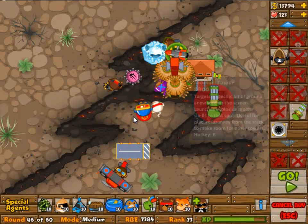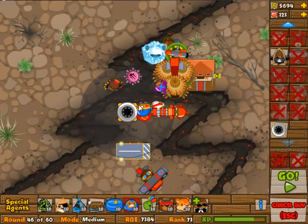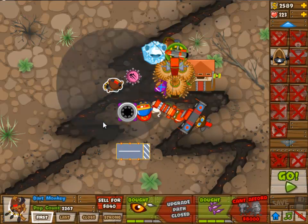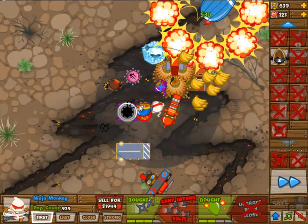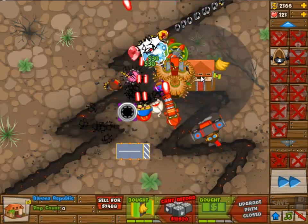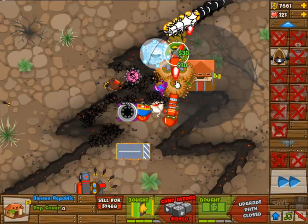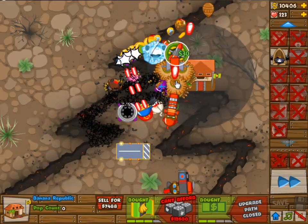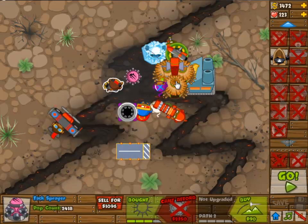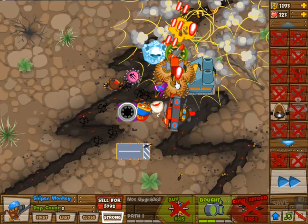We have a 3-2 upgraded cannon. The rest is all upgraded to the maximum that's useful, and it will all be upgraded at some point. I don't think the Spike Factory will get many hits except for when I activate its ability — at level 4 it gets an ability. It's actually 1-4, because the 2nd upgrade on Path 1 would allow popping lead bloons, which you can only do with the cannon.